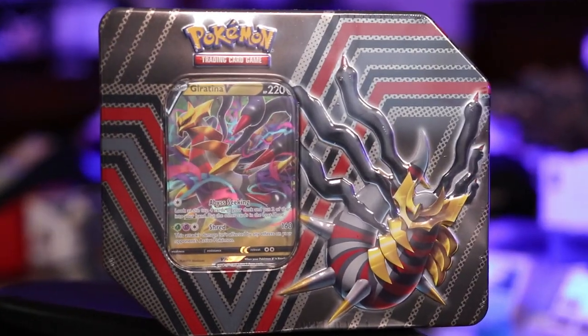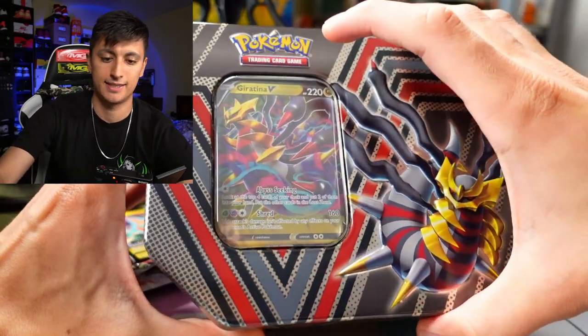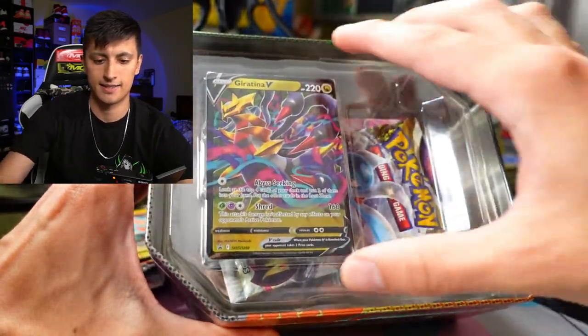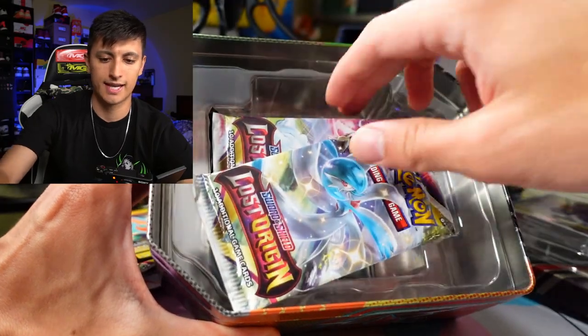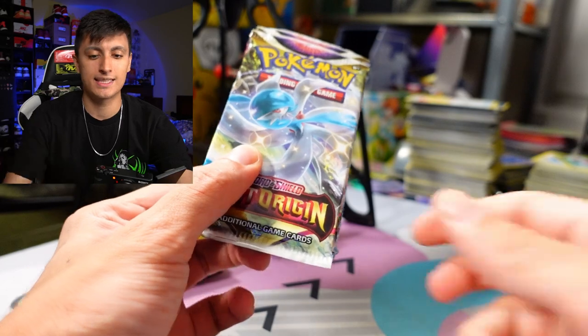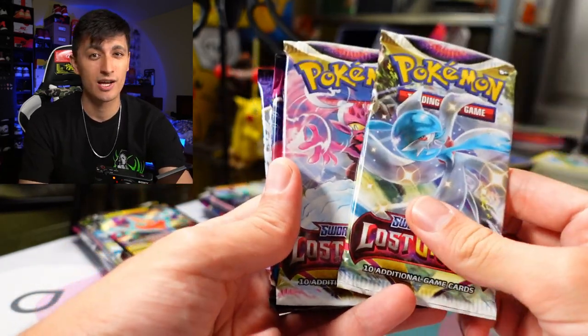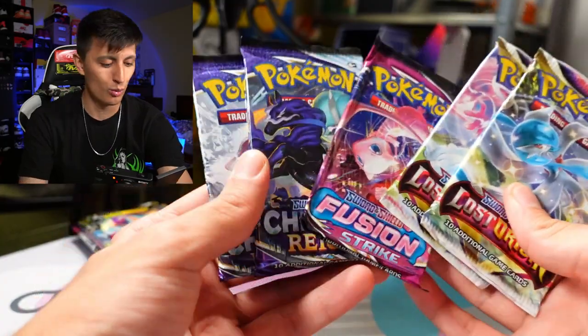Can Giratina's tin come clutch? Let's find out — probably my favorite out of the three tins, the design's nice. Here's the promo card; we'll take a look at that in a second. But I'm going to guess it's the exact same five packs: Lost Origin, Lost Origin, Fusion Strike, and two Chilling Reigns.